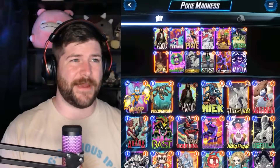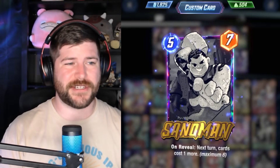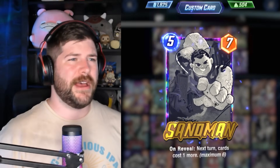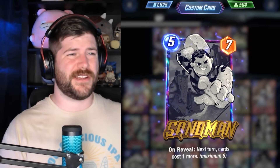Hey y'all, Binx here! There was a big change to a kind of key card for Control in Marvel Snap, and that is Sandman. Sandman went to a 5G7 power that says: On Reveal, next turn cards cost one more. So a very different effect — still a very, very powerful card — but does it really have what it used to as far as control tools?